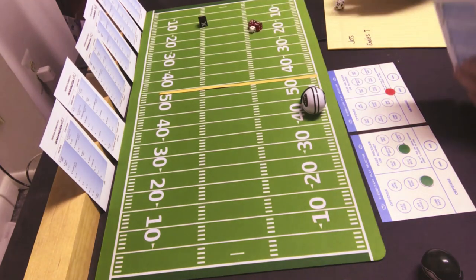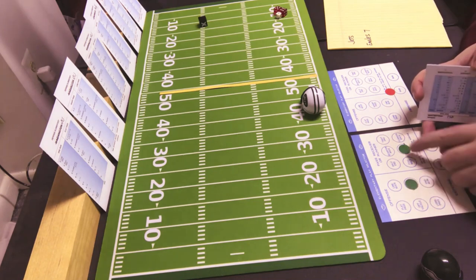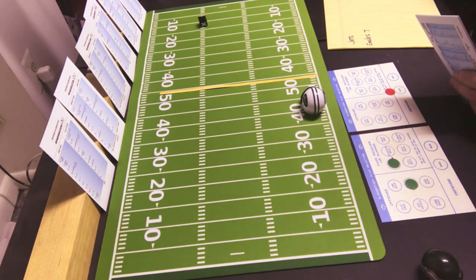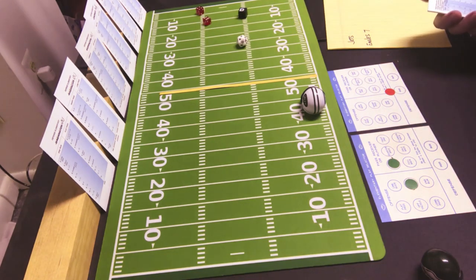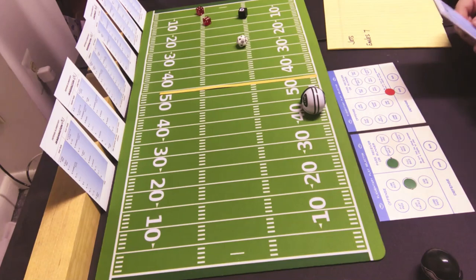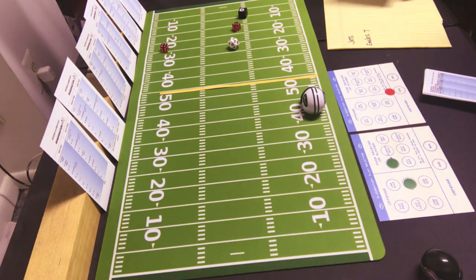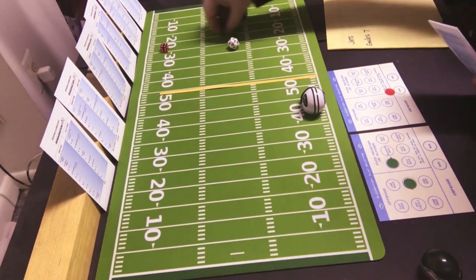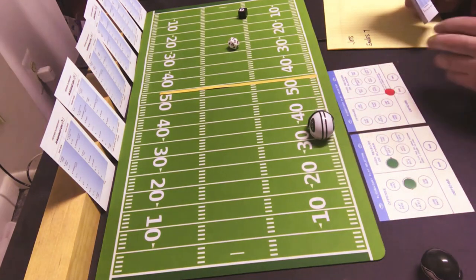Usually I would change sides but it is preseason, so I'm just going to keep it going right here. 2nd and 8 — they are going to go short pass to the split end. Philly is looking for the run 1 to 8 — they are looking for the run. There is a possible defensive penalty. This is a short pass 10 on the Philly defense — negative 9, so a sack. Let's see the penalty on the defense's card — that is a roll of 7, that is nothing, no penalty. So that is a negative 9 sack — now they have a 3rd and 17.